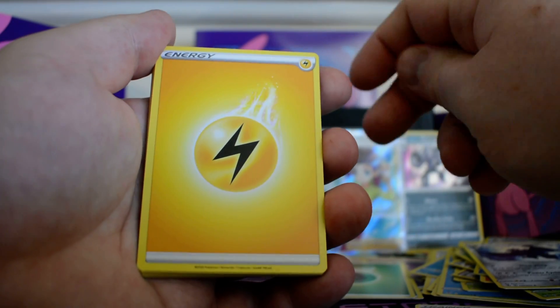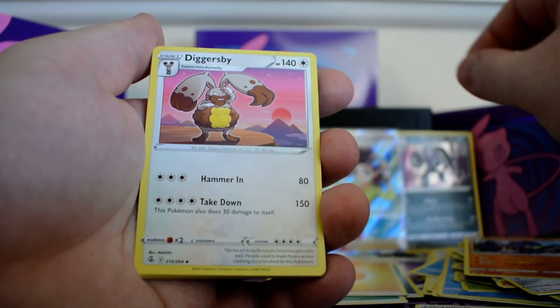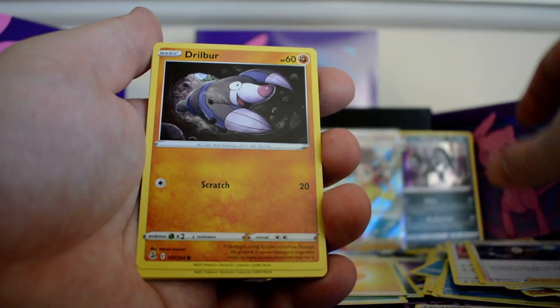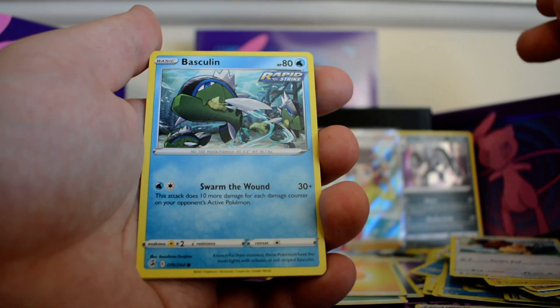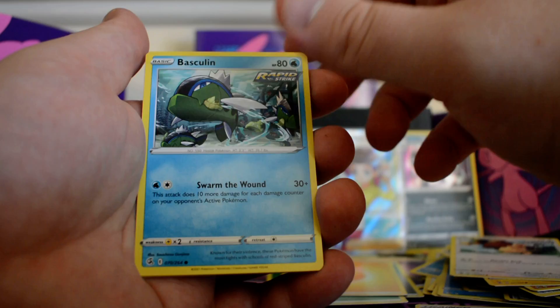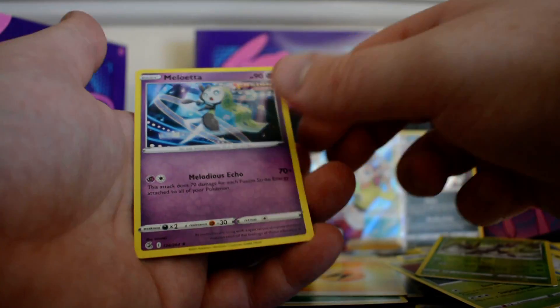Pack six: lightning energy, Greedent, Diggersby, Sidney, Dreepy, Chewtle, Bunnelby, Basculin, Grubbin, Zarude, reverse, and a Meloetta.